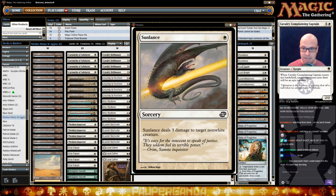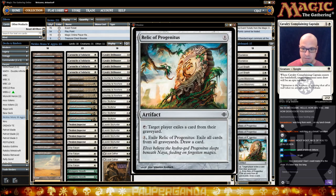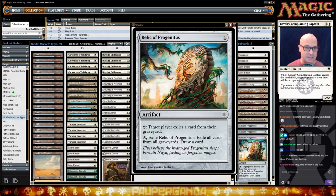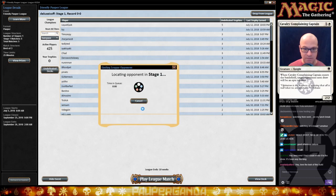In our sideboard we've got two Sunlances, two Last Breath, two Lone Missionaries, three Standard Bearers, one Aura Fracture, two Prismatic Strands, and three Relic of Progenitus. I always say it wrong, I apologize. Let's move on over here and hopefully we don't get a bouncing screen — off we go.